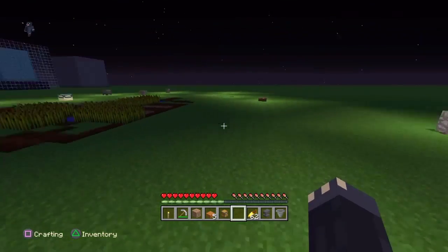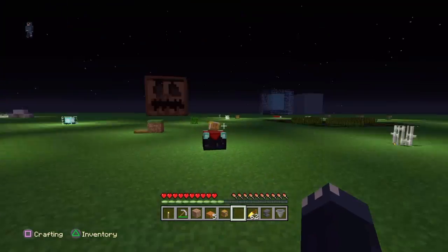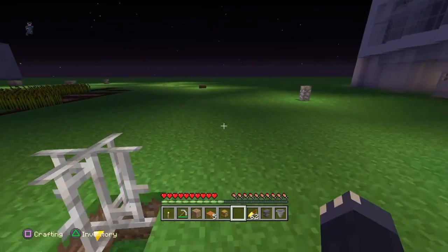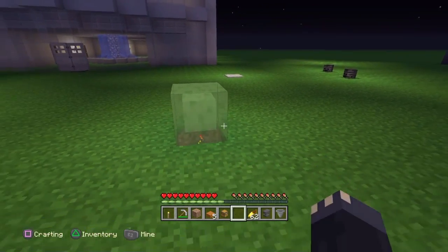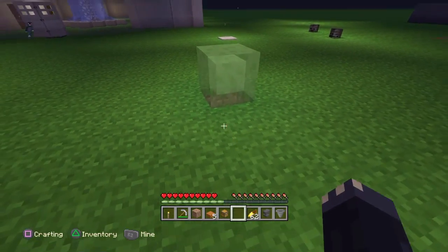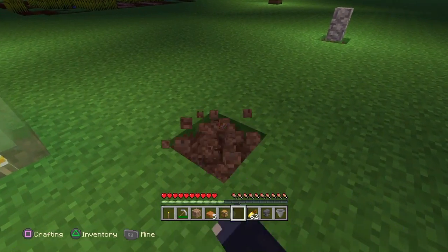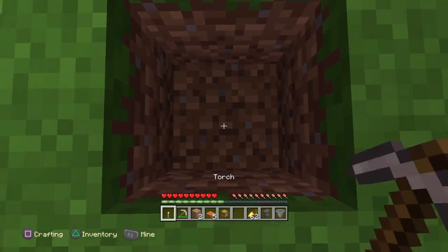There's no way to place fence gates on top of a torch, and even if you do it's going to be one block above it, so it really doesn't matter with fence gates. You can also cover up torches with transparent blocks — it would work with glass and all that.